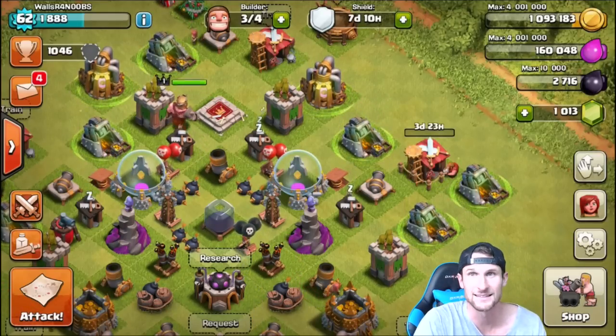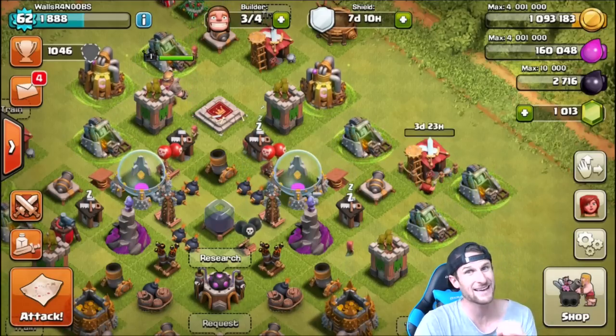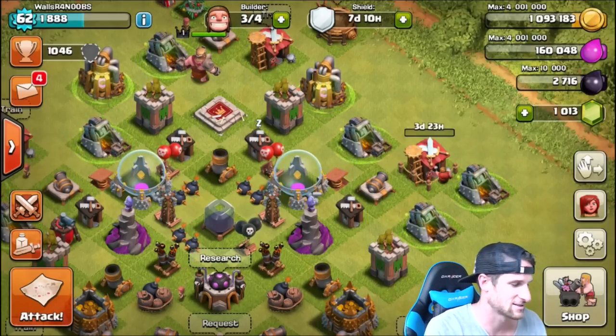I hope that I don't accidentally attack. I wonder if it gives you a warning, like: you've got a 7-day shield, are you sure you want to attack? I've got no idea what the rules are on that, but we shall see.